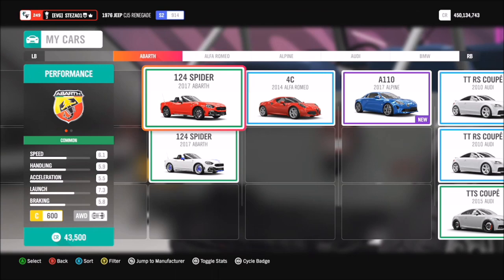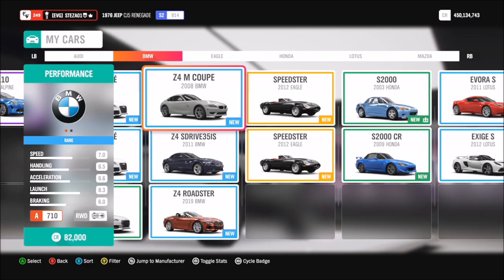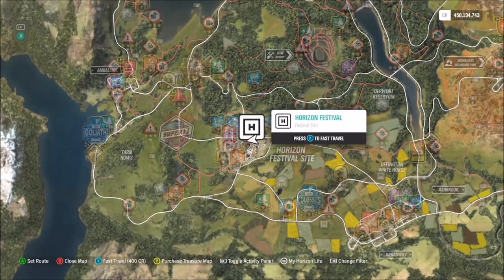First of all, we're going to pick ourselves out a modern sports car to use for this challenge. All I did was filter my cars to show modern sports cars, and then you can pick out whichever one you want — it really doesn't matter. There is quite a selection to pick from, but I just ended up using my Honda S2000.